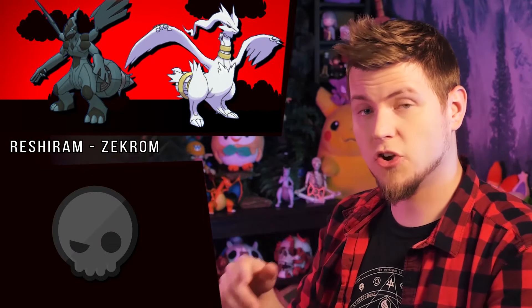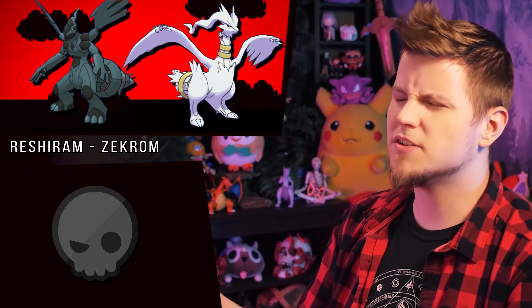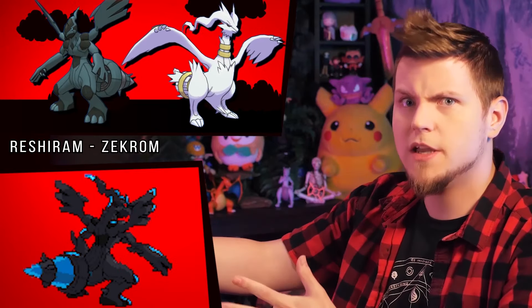Reshiram and Zekrom's shinies swap each other's eye colors, showing balance in all things. And Zekrom overall gets a slight hue shift to dark blue, which could show higher power as it fires blue lightning. Except when it's shiny it doesn't — it fires green lightning now, which isn't unheard of for lightning but is rare.